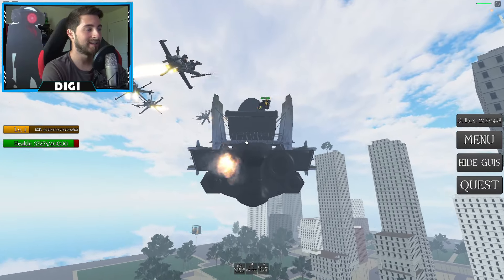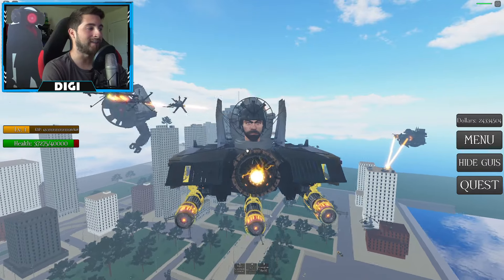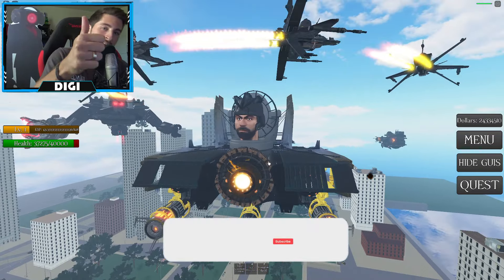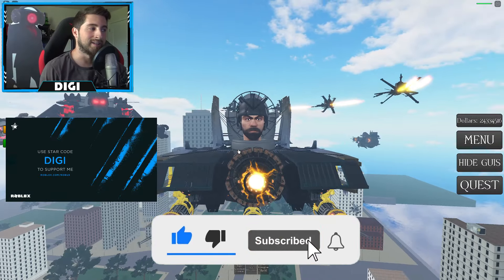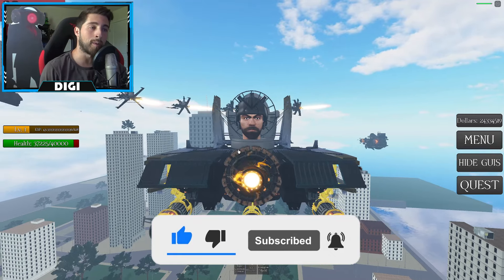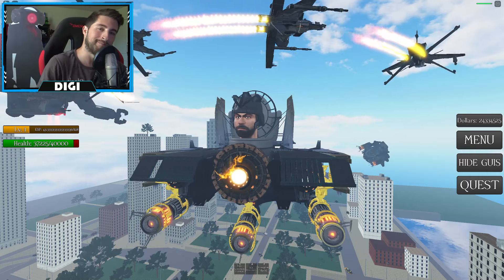This thing is huge — look how giant the carrier is, this is amazing. Anyway guys, that's all for today. Thank you so much for watching — if you enjoyed, leave a like, subscribe, and join the badge hunting squad. Use star code Digi whenever you buy Robux or premium. As always, stay awesome, stay cool, and go badge hunting — bye!